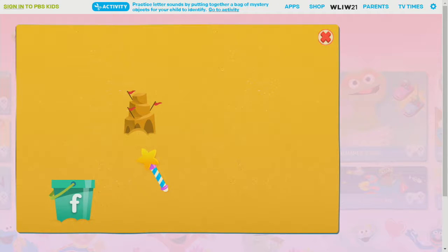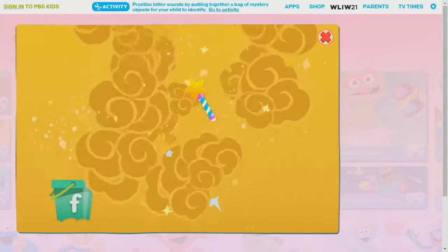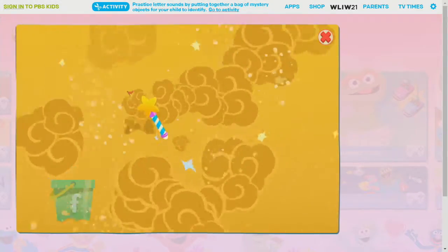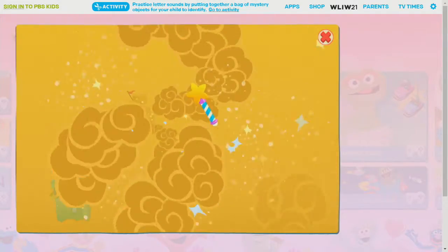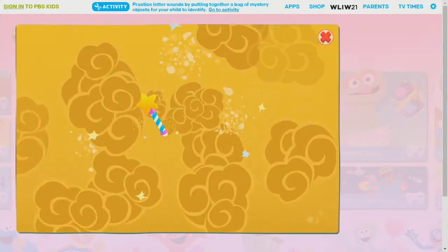The letter F — that was totally cool! Let's cast the magic spell so we can dig some more. What we found begins with F, like football and fan. Wahoo! That was fun. Here comes more sand, because we're not done.